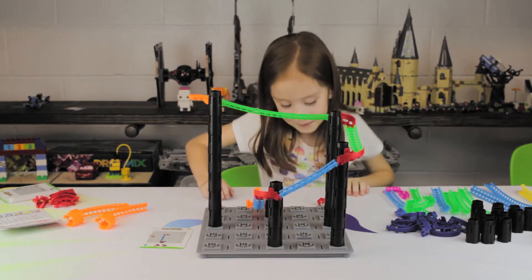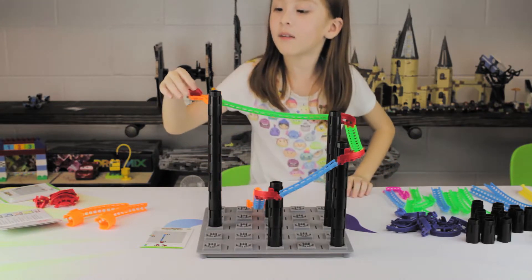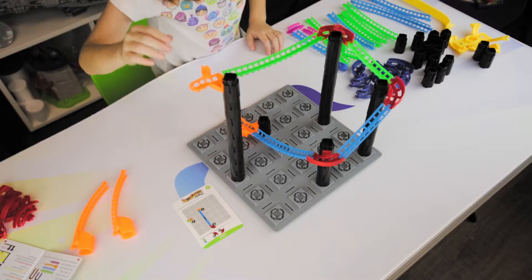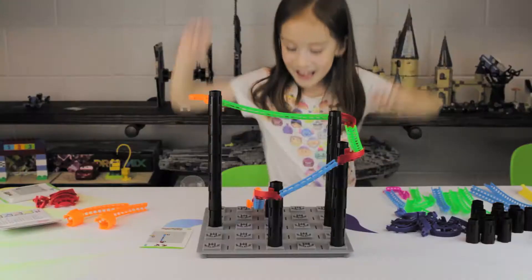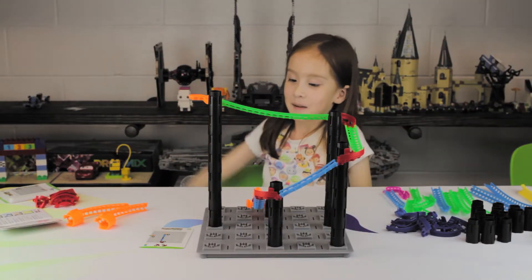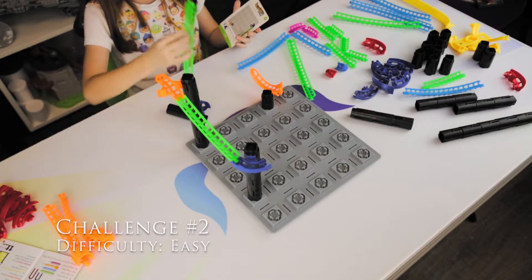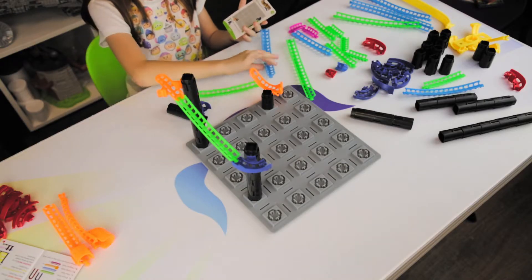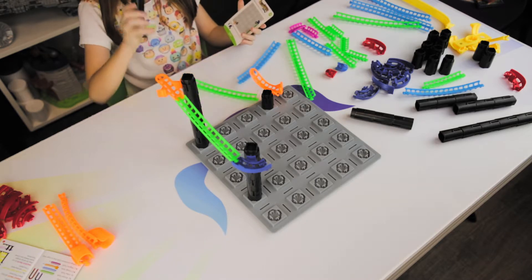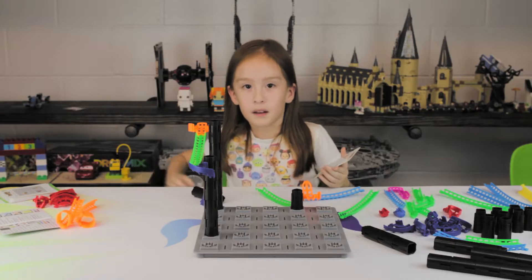I think the tracks are all set, so let's put the roller coaster on. Yay, it worked successfully! We got the challenge set up, and we got the green three, the blue three, and the two turn. This might be a little easy, but let's do it.